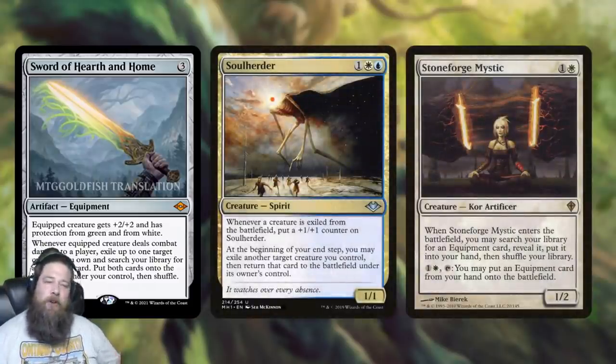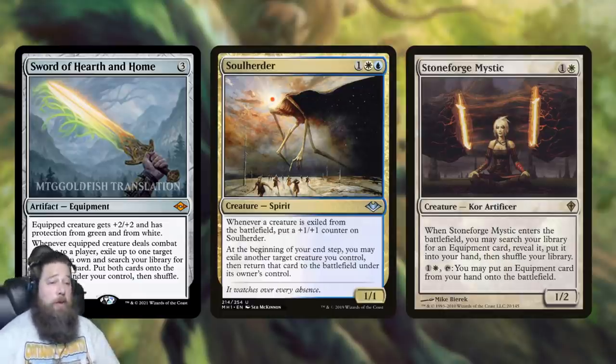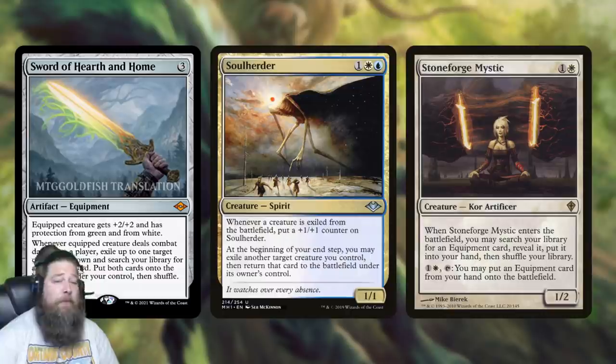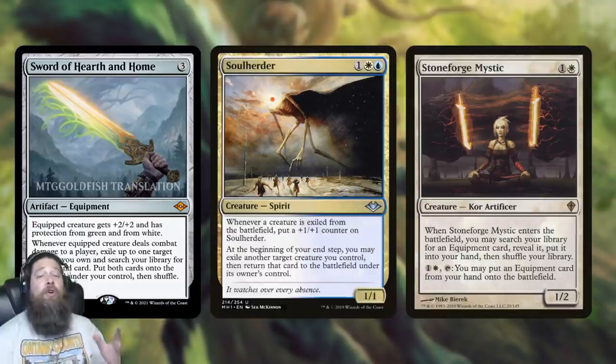As far as Modern, this is where it gets a little tricky. If you're playing this in Modern, you're probably playing it primarily for its blink effect, which could make it work in a Soul Herder/Stoneforge hybrid. You can use Stoneforge to get Sword of Hearth and Home, hit your opponent with the sword, then blink Stoneforge to get another sword or a Batterskull or whatever equipment you want. The blinking effect also works really well with Soul Herder shenanigans — picking up Eternal Witness to get something back from your graveyard, for example.